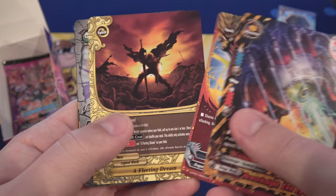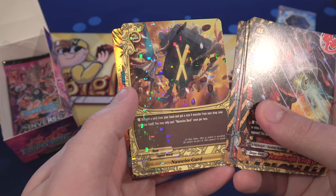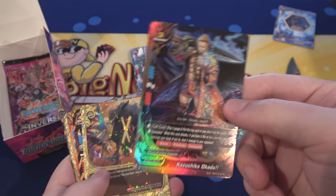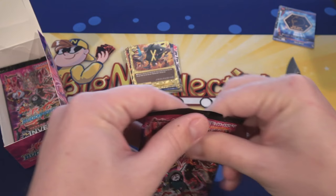I think we have something good on this one too. We have a Rare, which is a Nasus Guard — I believe I'm saying that correctly, hopefully. And after that we have a Double Rare, which is Kazuchika Okada. That's a cool looking Double Rare. I don't think we've gotten this one yet either.